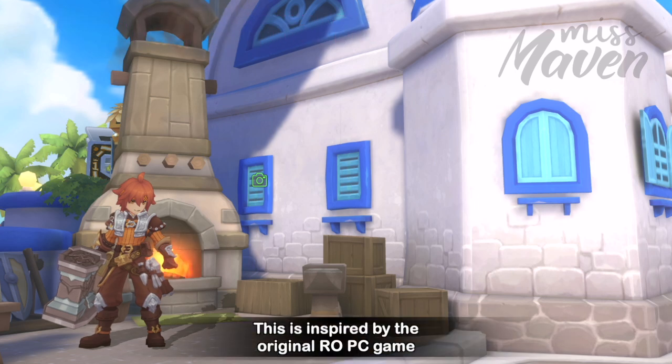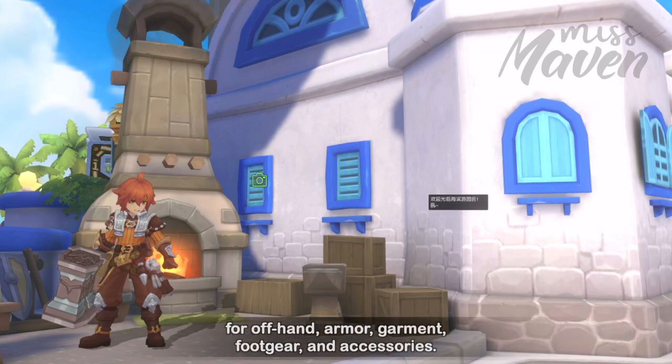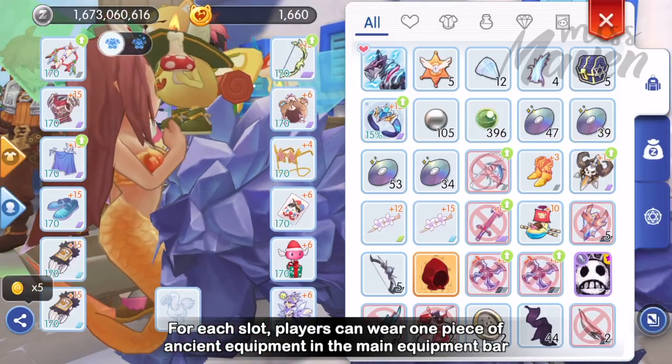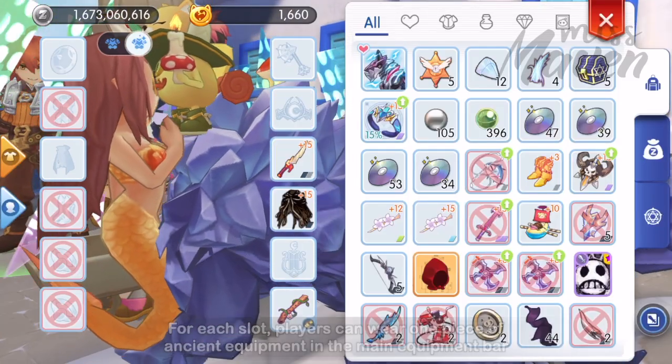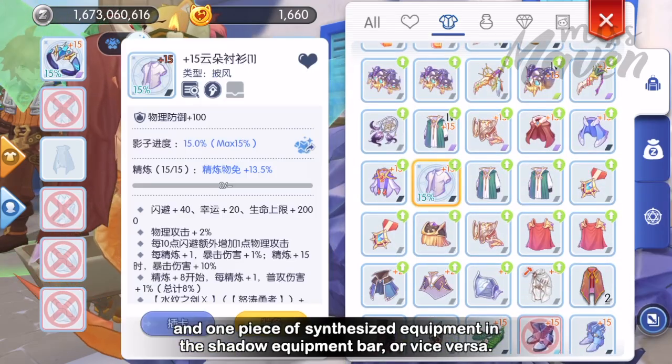This is inspired by the original RO PC game wherein players will have an additional Shadow Equipment bar for offhand, armor, garment, footgear, and accessories. For each slot, players can wear 1 piece of Ancient Equipment in the main Equipment bar and 1 piece of Synthesized Equipment in the Shadow Equipment bar, or vice versa.